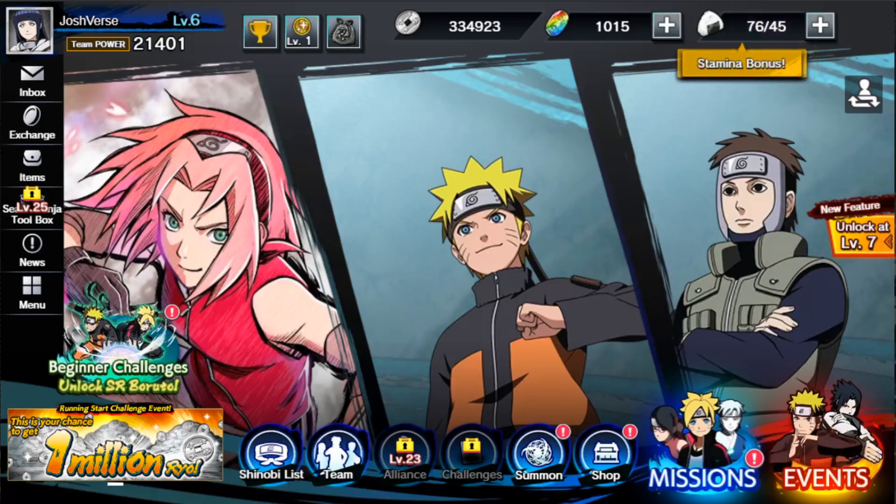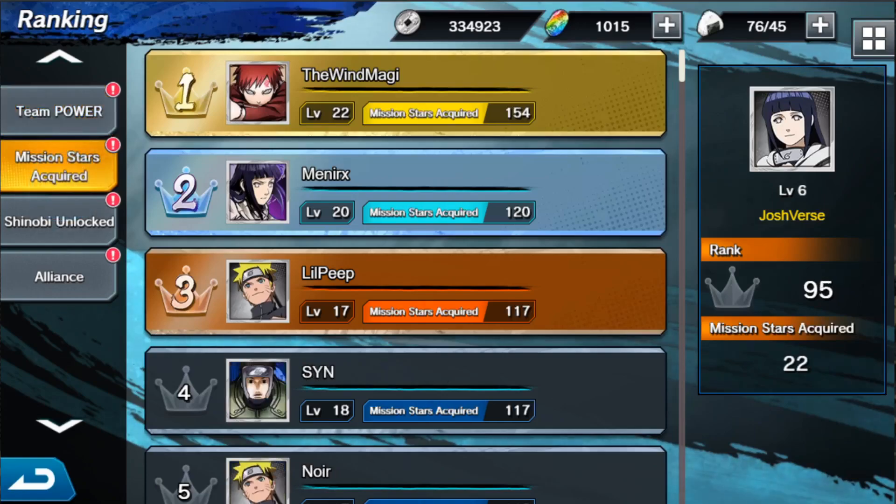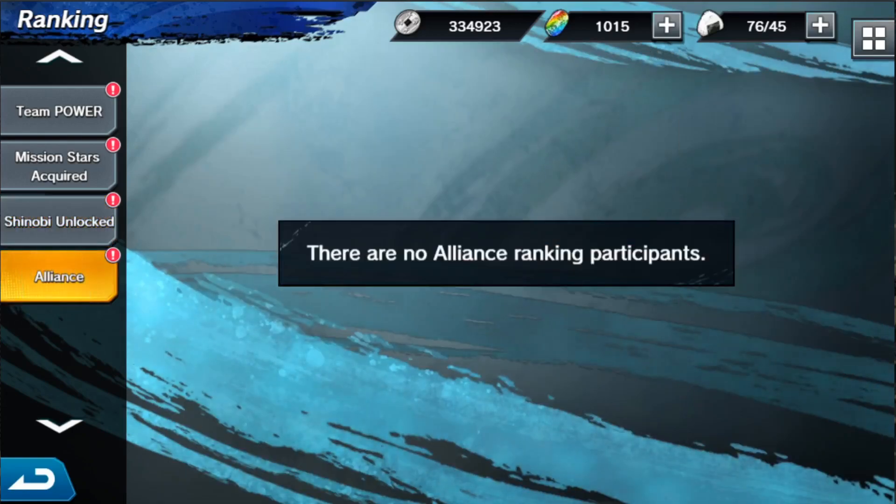We have stamina going on at the top right. Then you've got your gems — those are what you're going to use to summon with. We have team power leaderboards, mission stars, acquire leaderboards, Shinobi unlocked leaderboards, and alliance leaderboards. So there are a lot of rankings in this game.